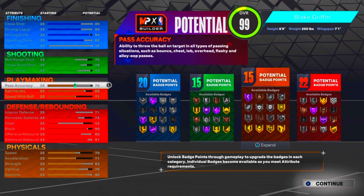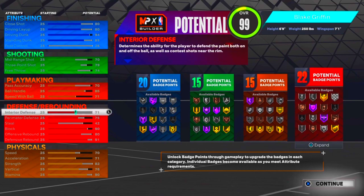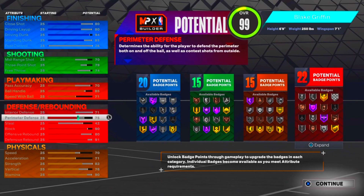For playmaking, I have a 70 pass accuracy, 85 ball handle, and a 71 speed with ball. I know some of y'all are gonna say he can't dribble, but he could still move with that quick first step for his size. That's why I put the ball handle at 85.